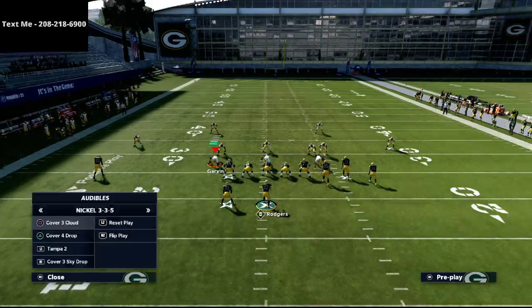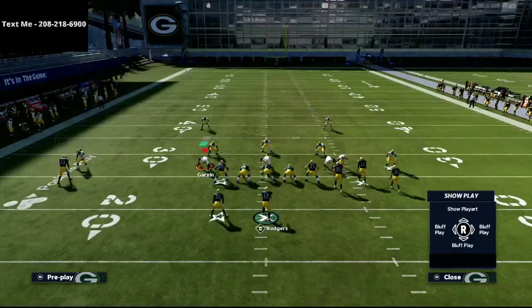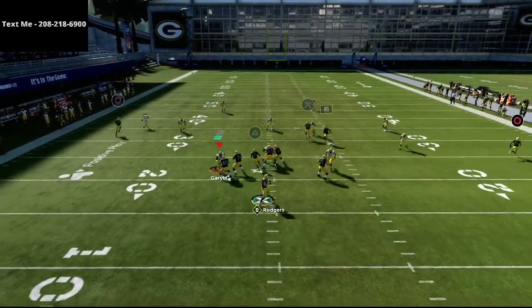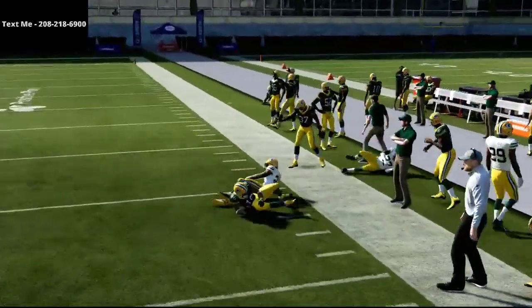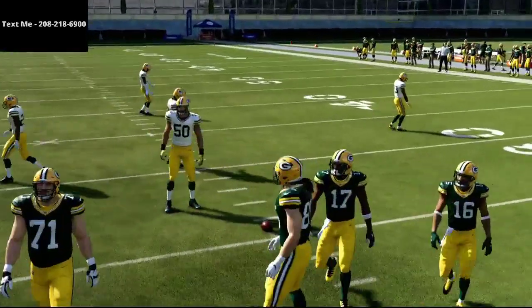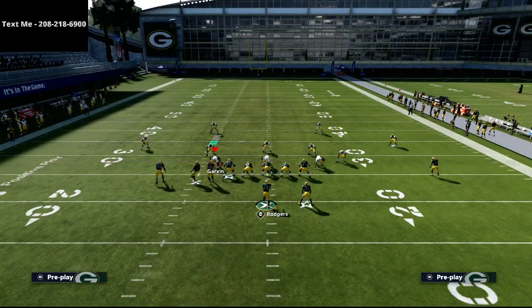Now for Cover 4 — backed off coverage is actually better for this play than press coverage. Motion the receiver out, back, and back out again, letting him get all the way to the sideline, and it's a nice dot. Make sure you're running gun bunch to the wide side of the field with the three receivers on the right wide side. If the ball is on the right hash, just hit Square and Right Trigger to flip the play.